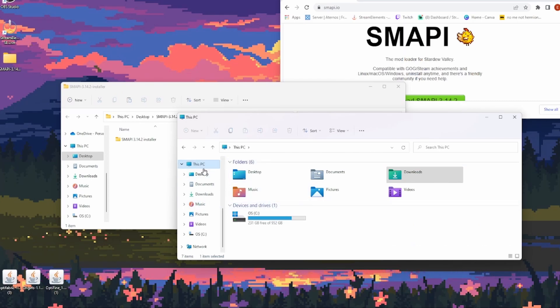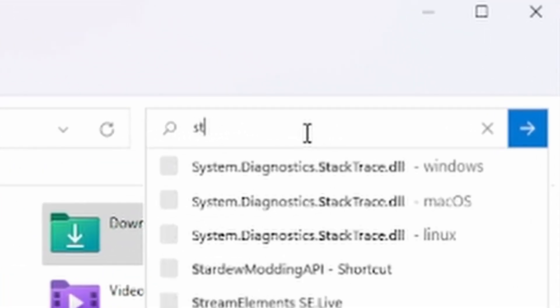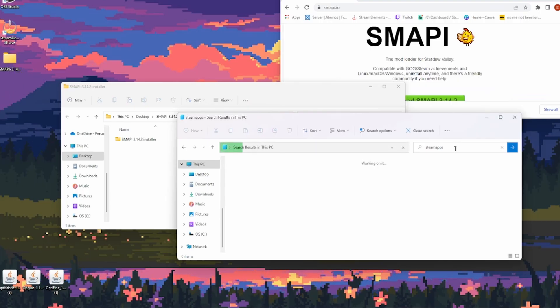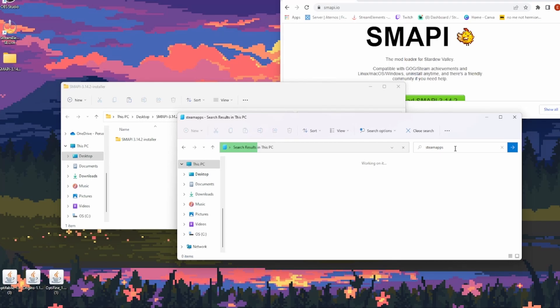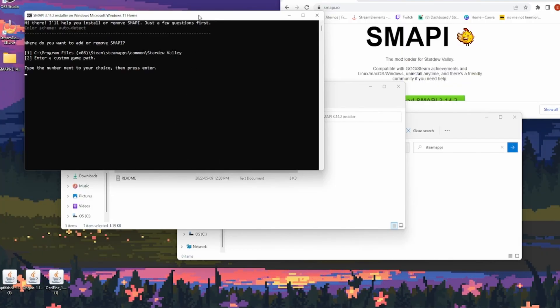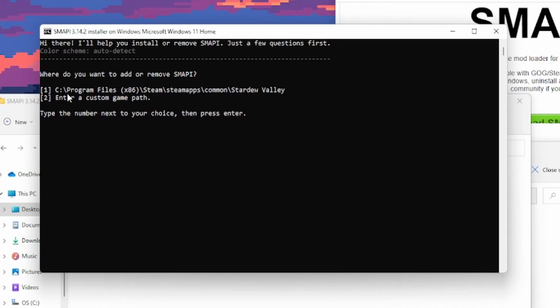You're going to want to go to 'This PC' and type in Steam Apps. This always takes a while for me, so I'll be back once this works. While we wait for that to load, let's double-click this and go to 'Install on Windows.' This little screen pops up — don't worry, it's nothing threatening. Make sure that it's going to Steam > Steam Apps > Common > Stardew, or you can enter a custom game path. We want the first option, so press 1 and press Enter.